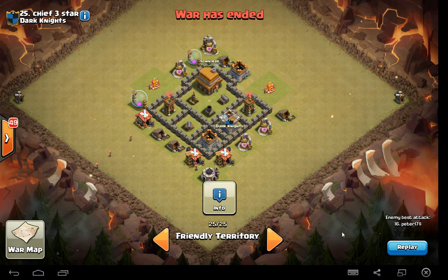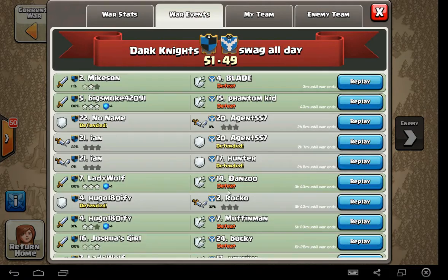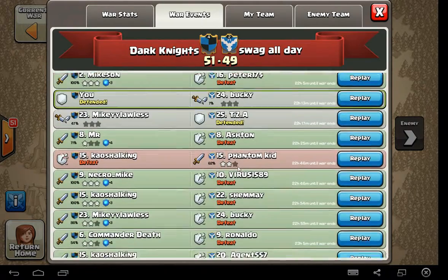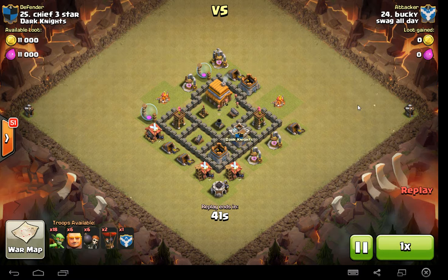Let me just show you how this works. I'm number 25 on our base in our clan in this war. And their number 24 attacked me and failed miserably. Not really because of my layout, but because he was just terrible. He didn't lure my clan castle troops. Sends all his wall breakers in.